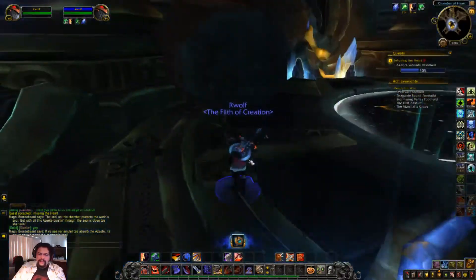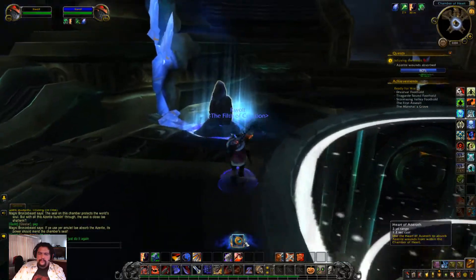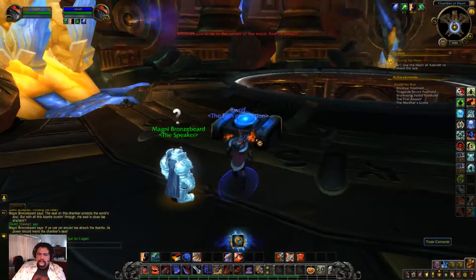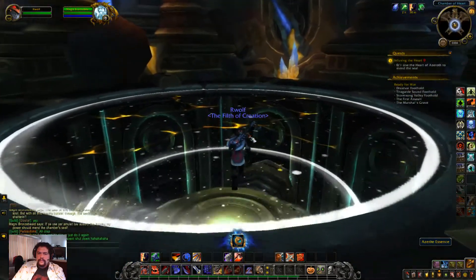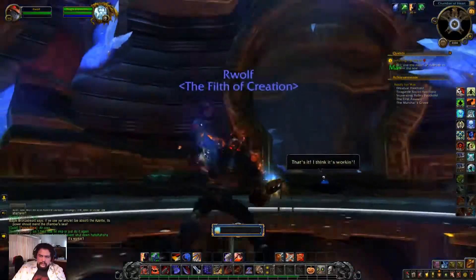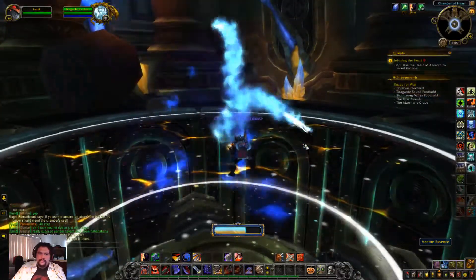Use the necklace and harness the power. This Azerite looks like a piece of yellow gold and blue gold mixed together — it's cool. 'Use the Heart of Azeroth' — oh, that just takes you to the cinematic. 'Use Azeroth to mend the seal' — yeah it's in the center. It's like getting the artifact weapon, except we're just getting a really shiny necklace.